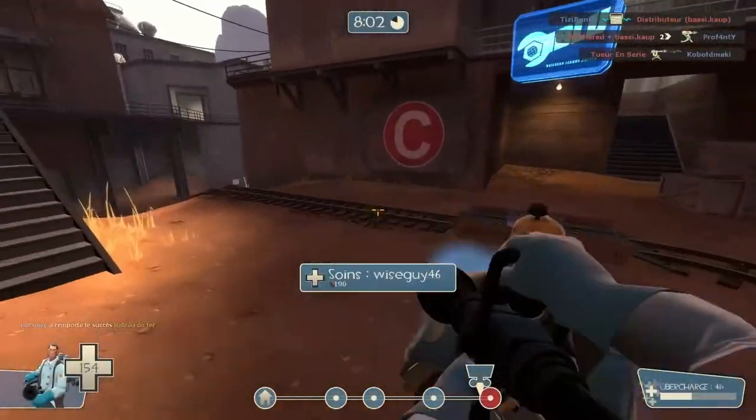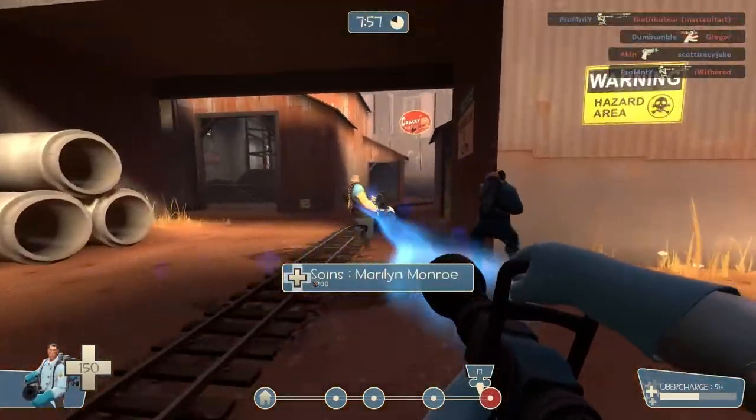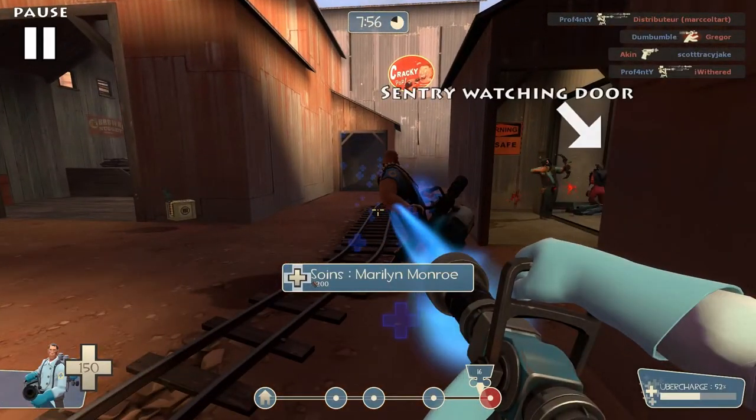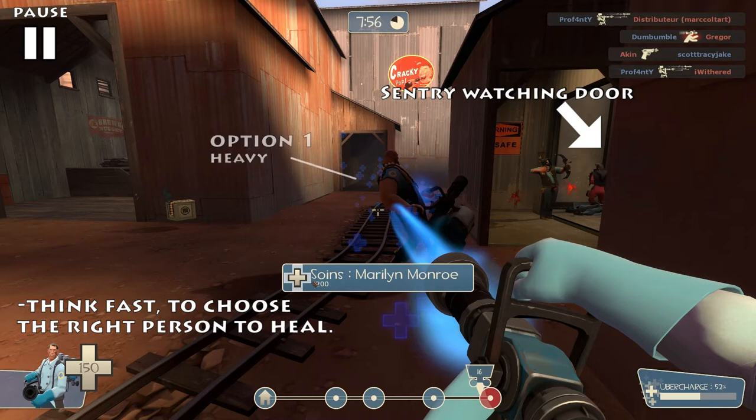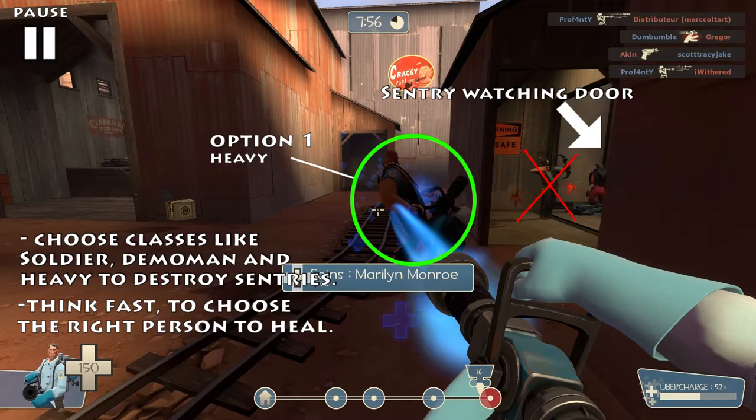Let's take a moment for this example. There is an engineer right here holding up with his sentry gun. By the time I see that, I should already be thinking about what class could be the most effective to destroy it with my help. Avoid pairing with pyros or light classes — that's what you should do.